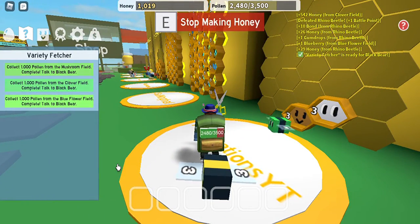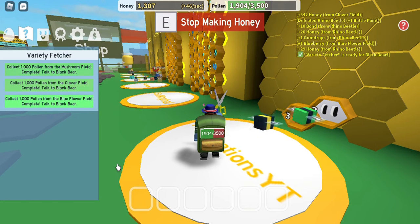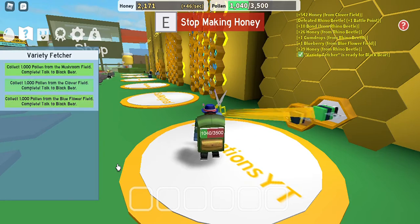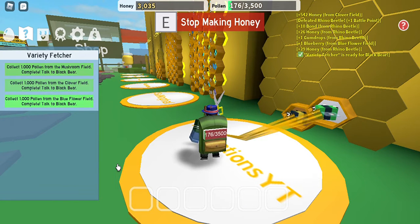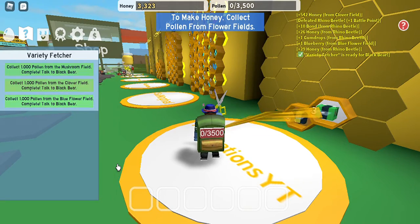Let's make some honey. Then we're going to talk to Black Bear to get a new egg and probably a rare bee — a silver egg. And then we might end off the video there. Look at it — it's like a honey tornado kind of, but it's very small because it's only two bees. One more swirl and then we should have none left. There we go.